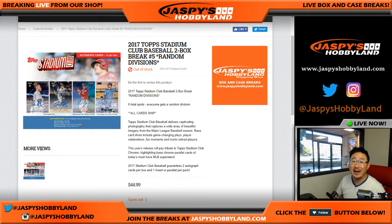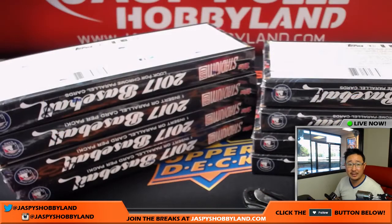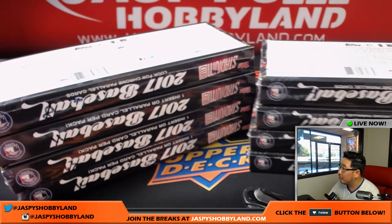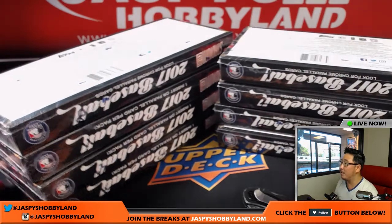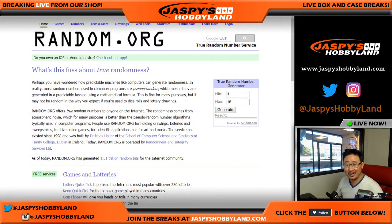Random division break number five from jazzpiecehobbyland.com. A big thank you to these folks right here for getting into the action. Now, what we're going to do first is we're going to select the boxes. Out of a 16-box case, I wrote the number of the boxes here. We're going to generate two numbers until we get the numbers that we need.